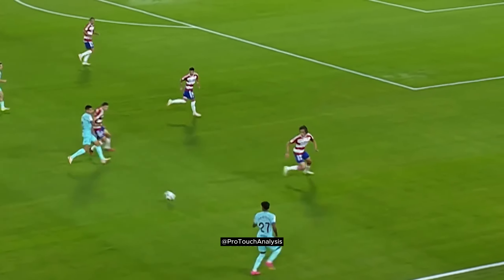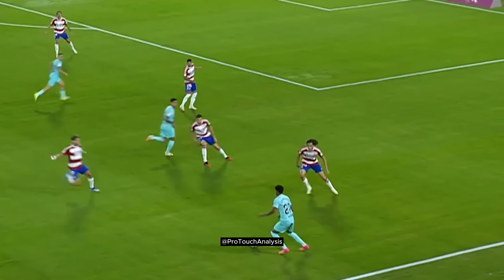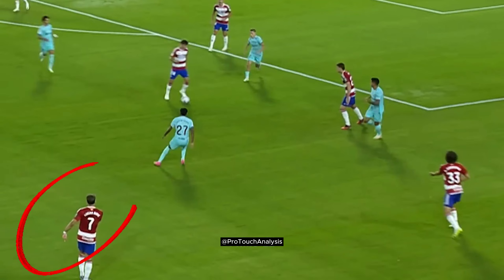As Lamine gets the ball, there is space in behind the opposition defense with a teammate making a run. Lamine tries to play the ball in over the defense but doesn't get the best pass. Even though he loses the ball, he quickly transitions to defense and blocks off the pass through the middle.